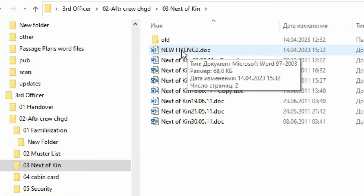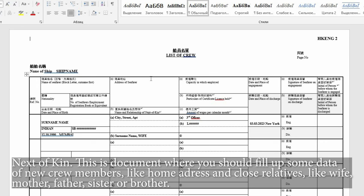Next of kin is a document where you fill up some data of new crew members, like their home address and close relatives — wife, mother, father, sister, or brother.